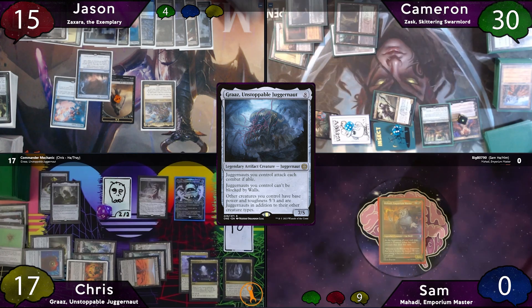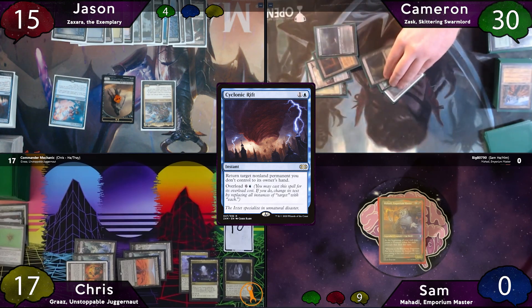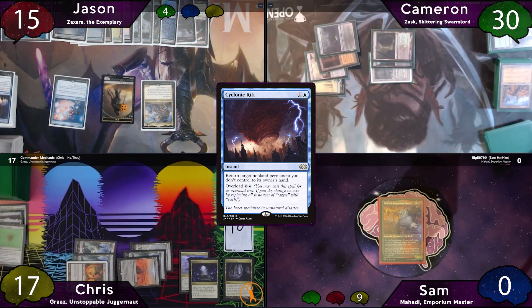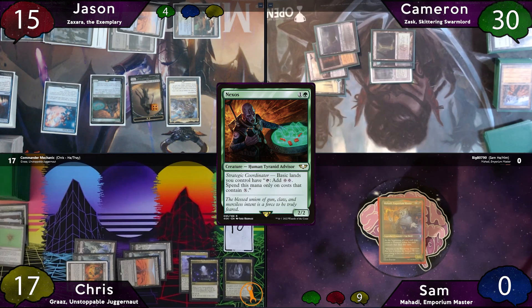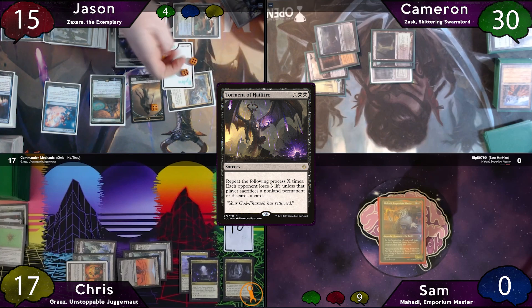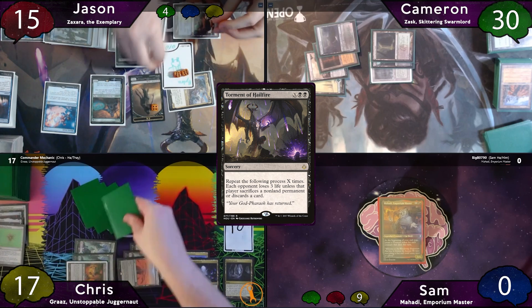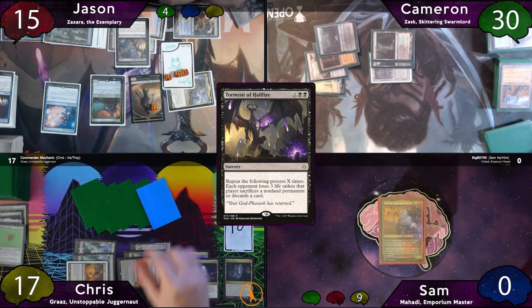Chris passes to Jason, who on end step overloads a Cyclonic Rift. It resolves, and on his turn Jason plays a Snow Forest, gets another zombie, and casts Nexos. Thanks to Nexos, he's able to tap for a total of 21 mana and cast Torment of Hailfire with X equal to 19. Chris doesn't have enough cards to discard to survive, and Cameron does have 10 cards in hand but the zombies would kill him in combat. Jason wins off the top deck of Nexos.